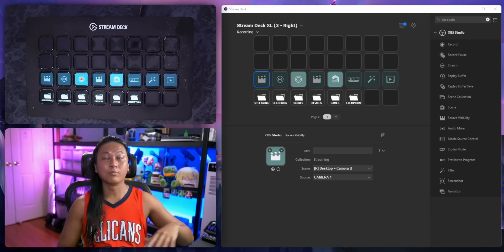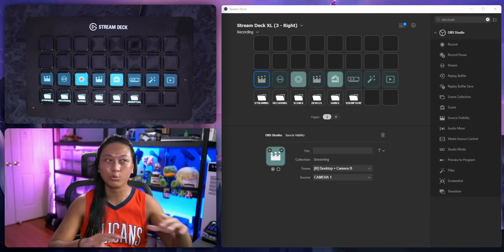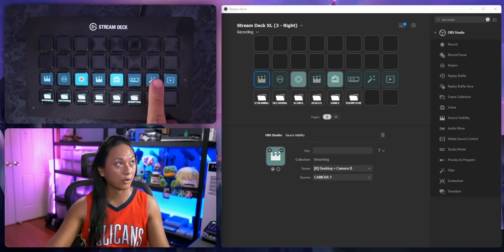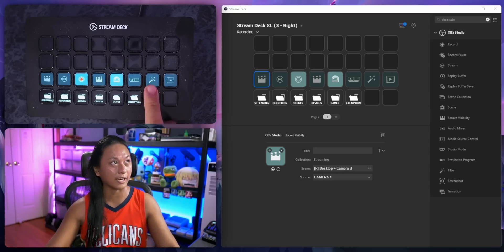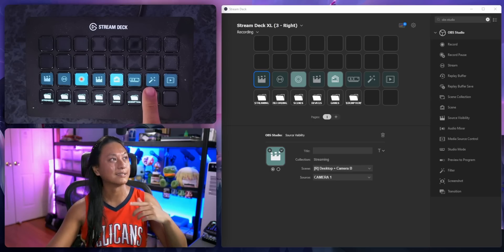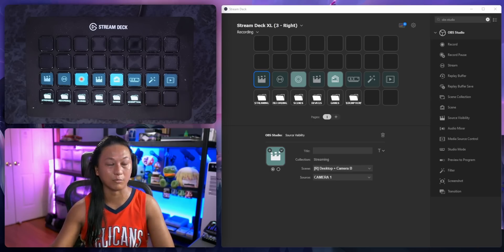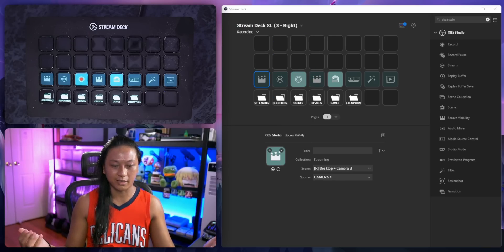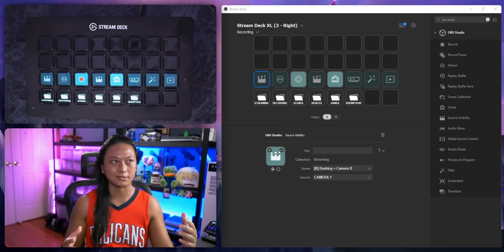I just hope that Elgato adds more push-and-hold features to the rest of the Stream Deck actions. For example, I'd really like for the filter button to be a push-and-hold action — so if I press down on it, it has the reverb active only as long as I have my finger held down. Because think about it, with the Elgato Stream Deck pedal, it'd be great if you could just put your foot down on a pedal and have a voice effect happen.